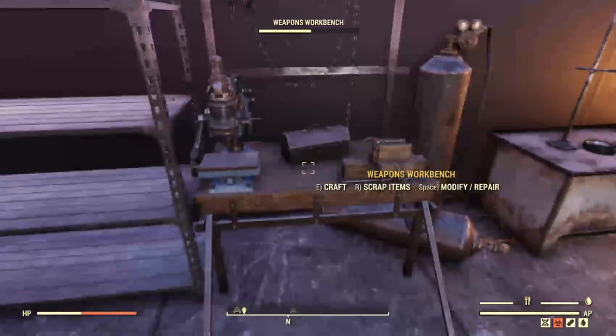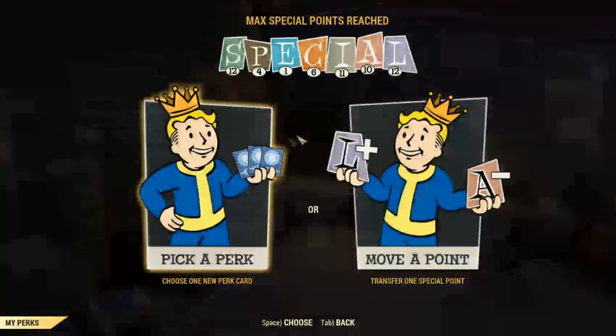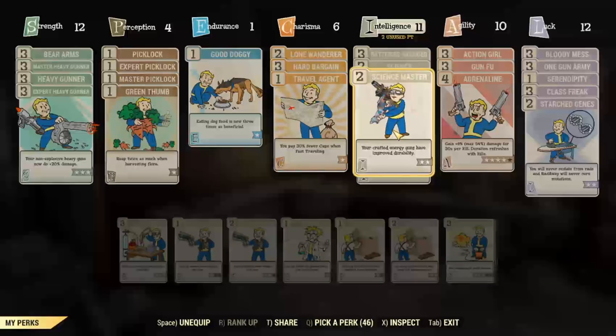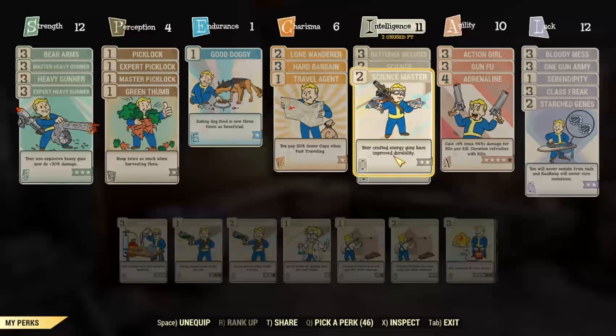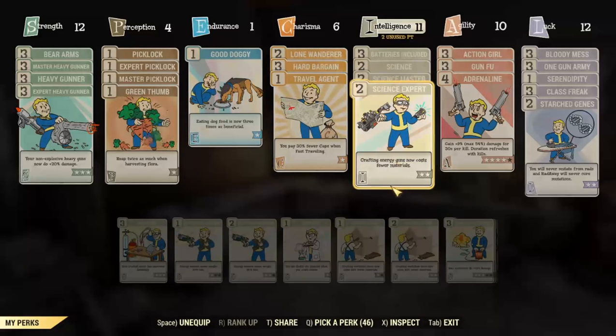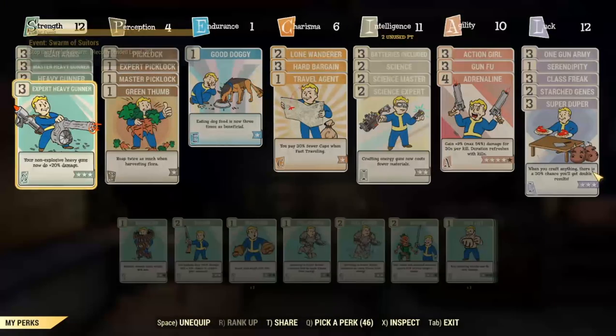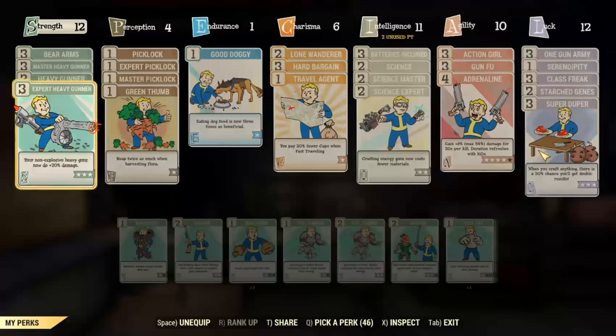Before we actually craft the weapon, I'd like to point out a few more tips. In your perk loadout, there is the Science perk, which you need to actually craft the weapon. The Science Master should decrease the required materials, but as I found, it didn't work — the material cost is the same with and without the perk. There is also Science Expert, which gives your weapon better durability. I didn't test if that was actually working, but it's useful to have these on just in case. If you equip the Super Duper perk, you have a chance to craft 2 of the weapon.